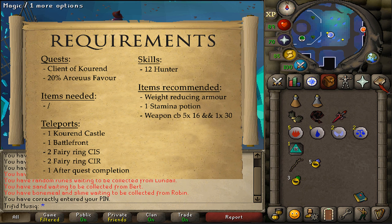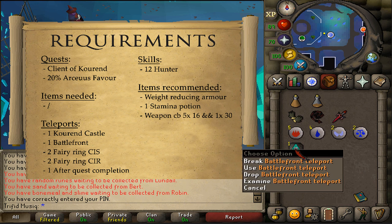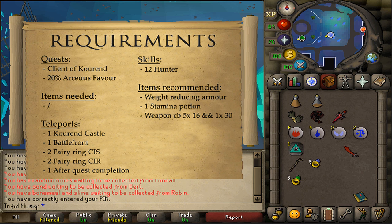For the teleports, one to Courant Castle. You can either use Xeric's Talisman and use the Xeric's Heart teleport, or use a regular Courant teleport, but running is okay since from Arceus' house to Courant Castle isn't really that far. Then one teleportation method to the Battlefront. If you don't have access to these, then running will just take you one minute longer.